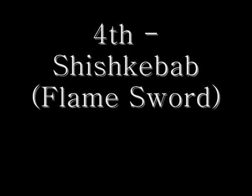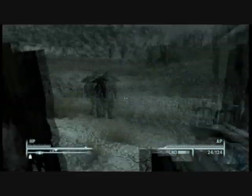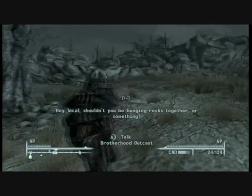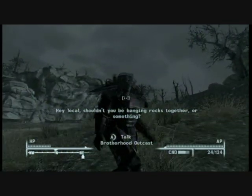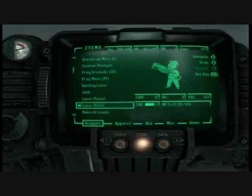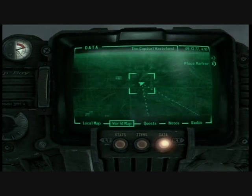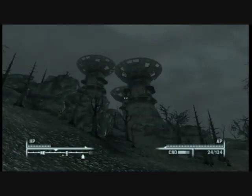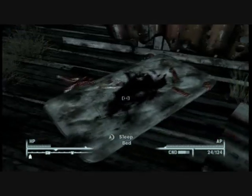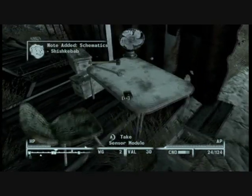Now here's the Shishkebab, the flame sword — probably the most popular weapon. It's just outside a bunch of satellite dishes and there are Brotherhood Outcasts around; I think that's related to Operation Anchorage. This is near the top of the map, near Oasis, and I believe the place is Fort Constantine — just east of Fort Constantine, really. It's on the table next to a wrench, a sensor module, and ammunition.